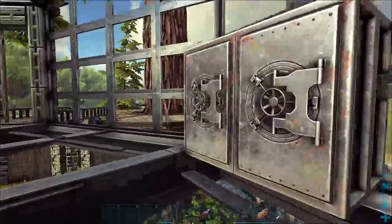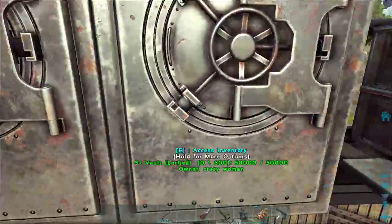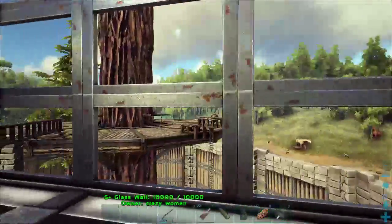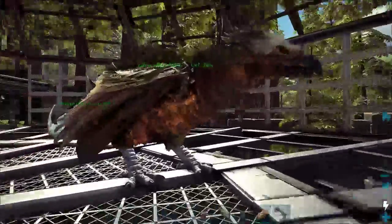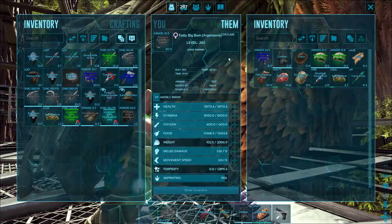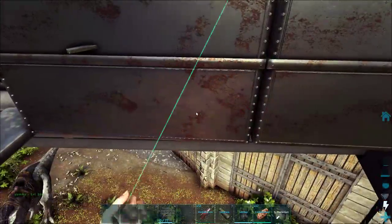I only need one. Did we not make a generator? I'm pretty sure we did make a generator, didn't we? Well, it would be in here. Nope. We've got the stuff to make it though. Oh, I hope so — because it's going to kind of go a bit poo otherwise.